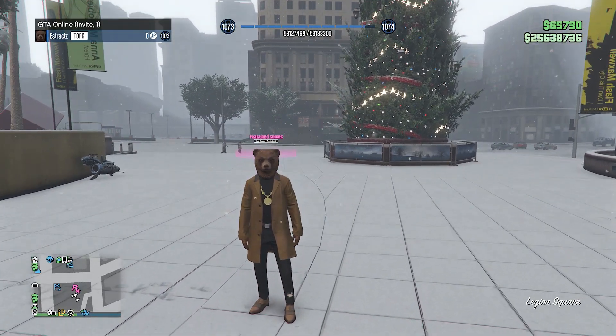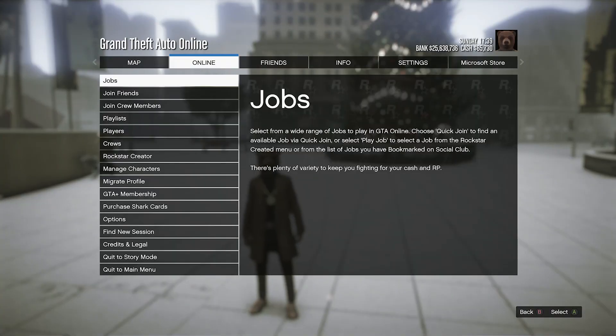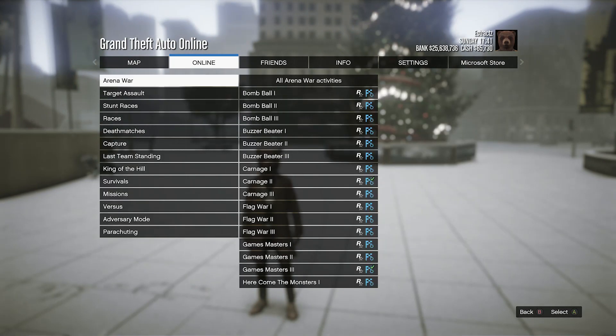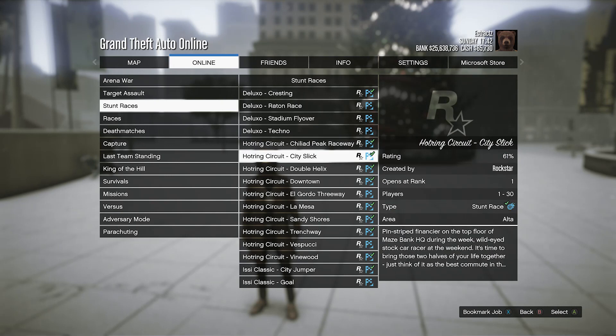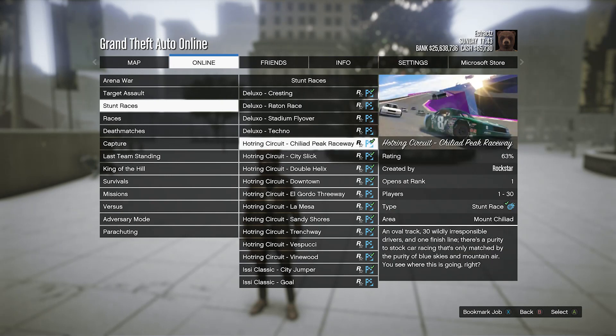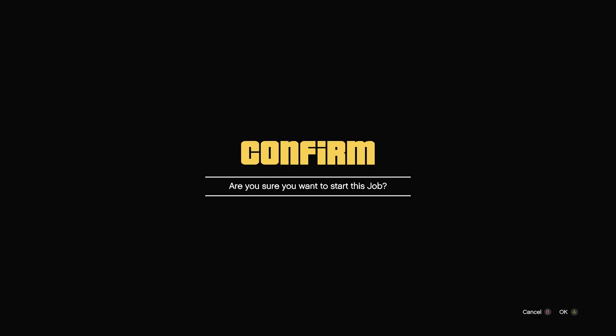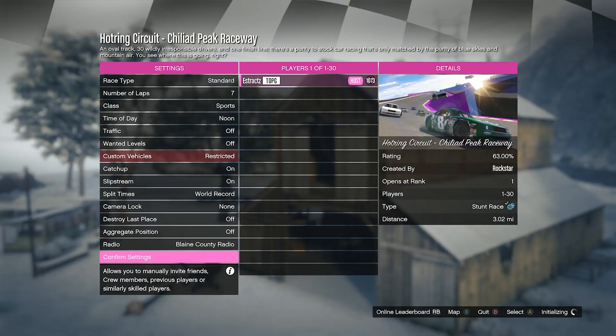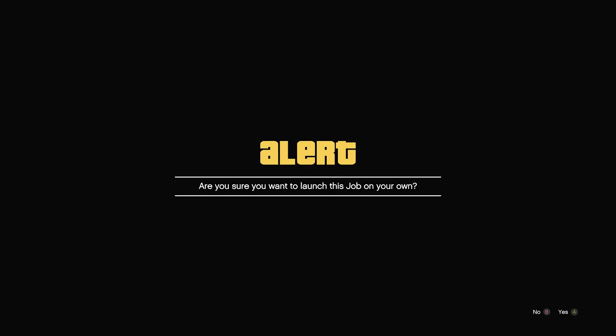So I'm going to show you guys how to do this. All you want to do is whenever you load into a session, just hit pause, go to Online, click on Jobs, go to Play Job, click on Rockstar Created, go to Stunt Races, and start up any stunt race. It doesn't matter. I'm just going to go ahead and start up the Hot Ring Circuit. You're going to want to go ahead and start up that job. Once you load into the job, you don't need to change anything — just confirm the settings and you can launch the job on your own.